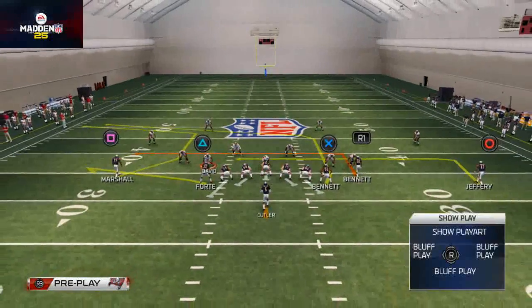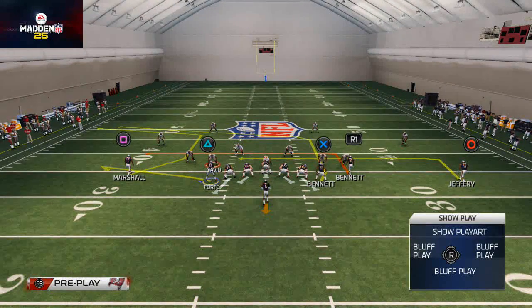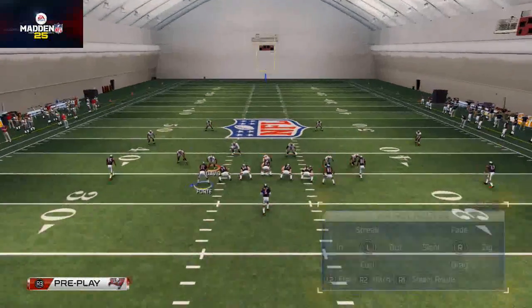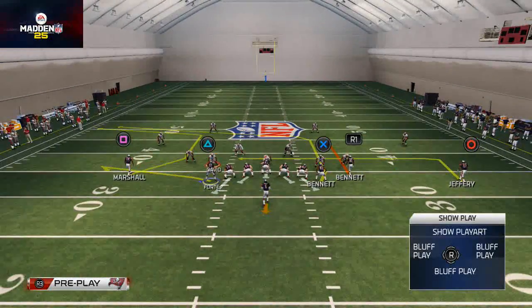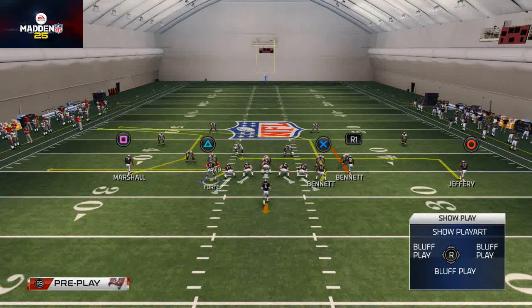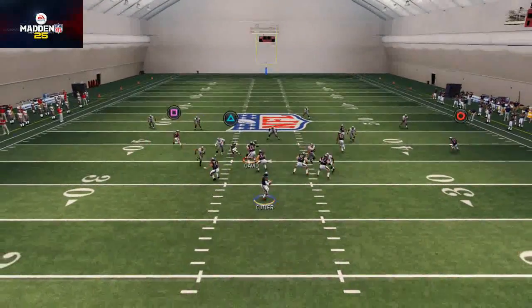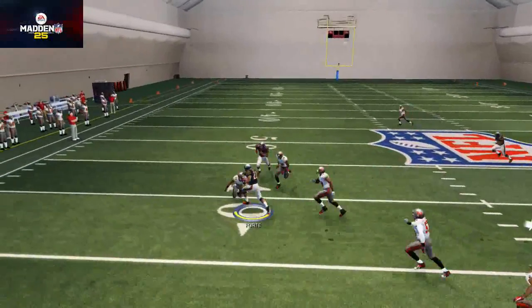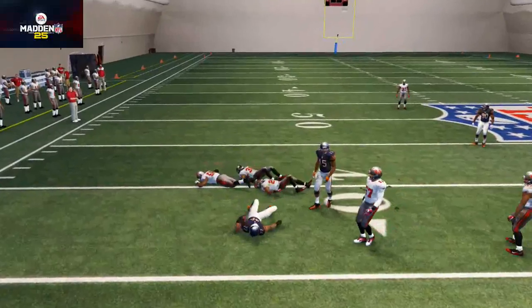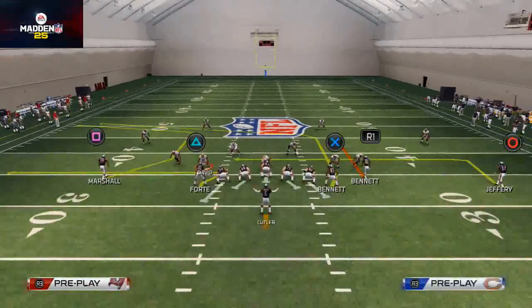I want to show you this first against the zone blitz. One adjustment we like to make here is we like to take Earl Bennett and place him on a hitch route and smart route his hitch route. Then we take Matt Forte and put him on a little zig route — I think it works a little bit better. At the snap of the ball, our first read is always Matt Forte on that little baby zig route. You see it's just a quick little throw, especially if they're blitzing from that position.